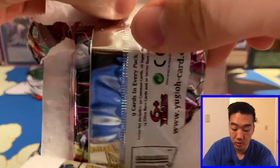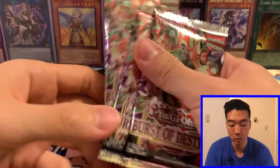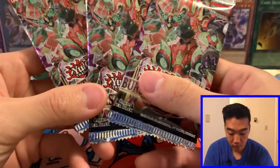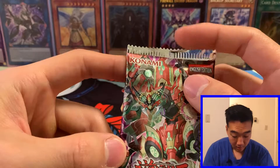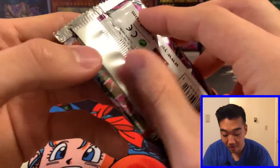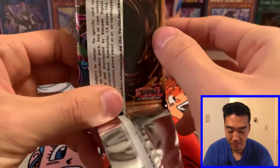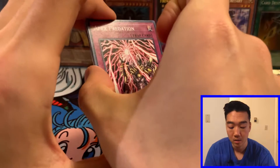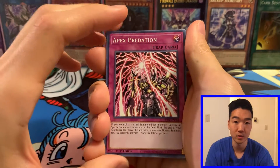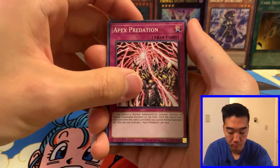Obviously there's the Elemental Hero Stratos Starlight and two other ones in this set. Stratos is surprisingly not the most expensive one. But without further ado, three packs of Burst of Destiny — let's not try to milk this video any longer than it should be. This flap was broken. Does that mean something good or bad will come out? First pack — it feels good to open packs again. I haven't opened packs in three and a half months. First card: Burst of Destiny, Apex Predation.